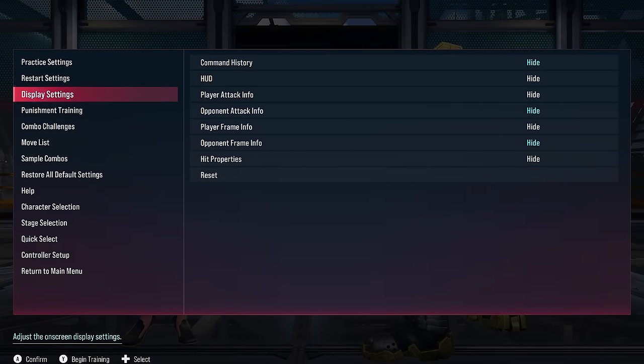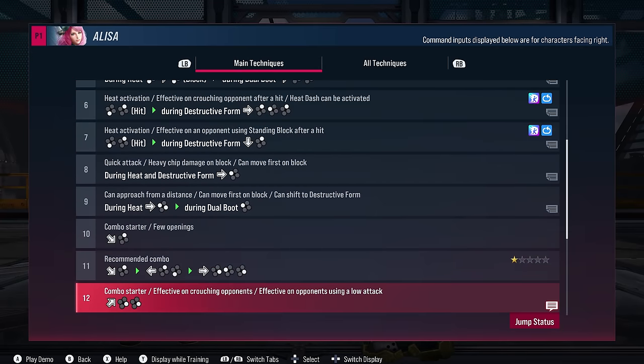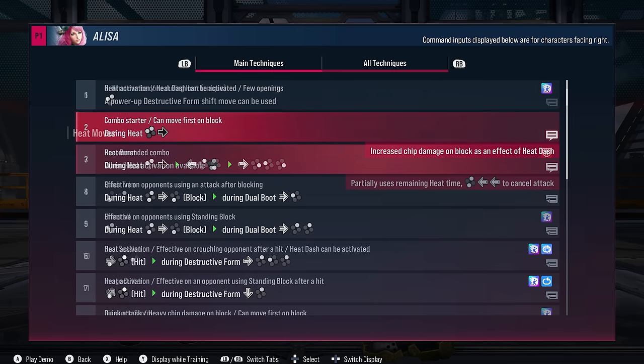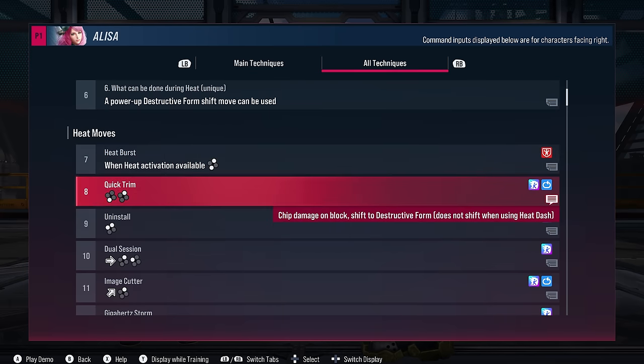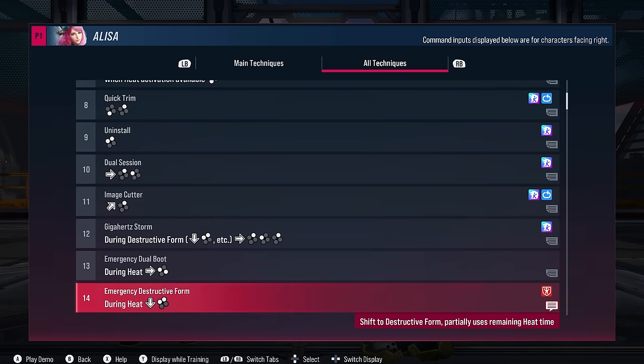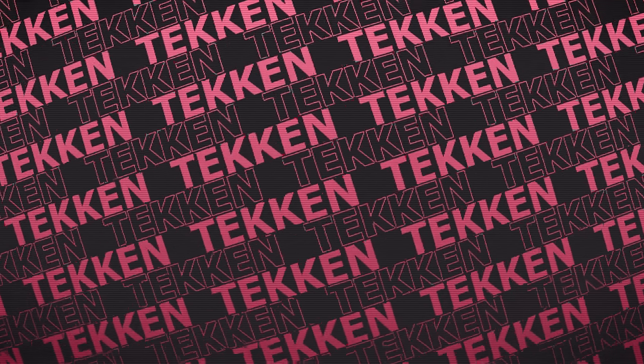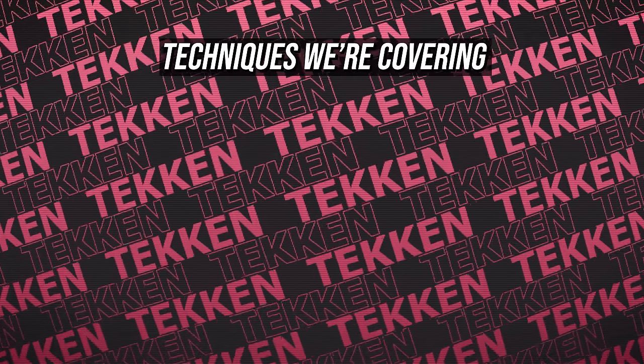Tekken 8 does an okay job of highlighting the main techniques that your character should use and it's a decent place to start in training mode. Many of the heat engager attacks are actually just strong moves that the developers have tied the mechanic to, to further shepherd people to using those attacks. I'm specifically looking for a few good moves attached to a few important categories.